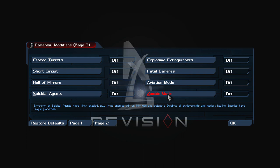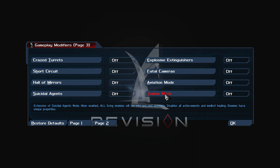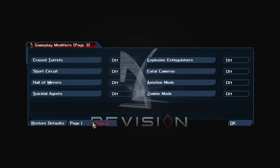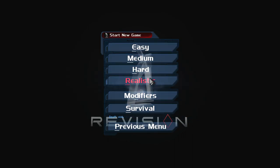'Zombies': all living enemies run into you and detonate. 'Medbot Healing': enemies have unique healing properties. That's actually some funny stuff, but we're not enabling any of that — we're just playing on Unrealistic difficulty.